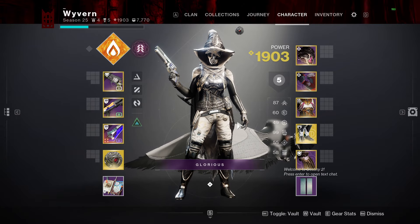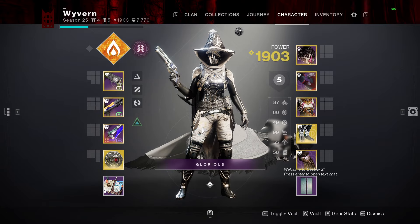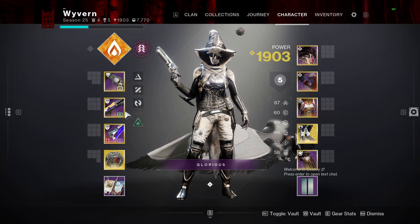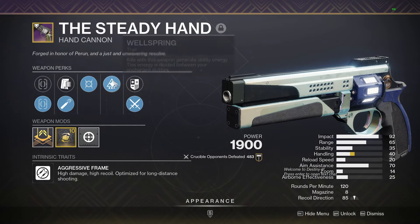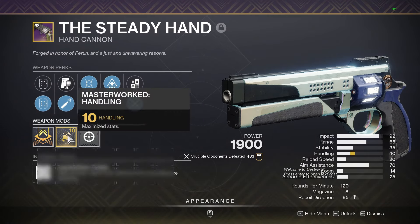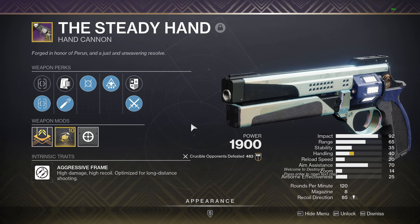So now you can automatically two-head one-body somebody, which kind of makes Igneous Hammer useless if you have a Precision Instrument god roll. A lot of people did not keep any other rolls. One hand cannon that a lot of people probably have thrown in their vaults is the Steady Hand. I struggled to find somebody that had this thing — luckily my buddy has one in his vault, terrible roll, but we'll be going over it.